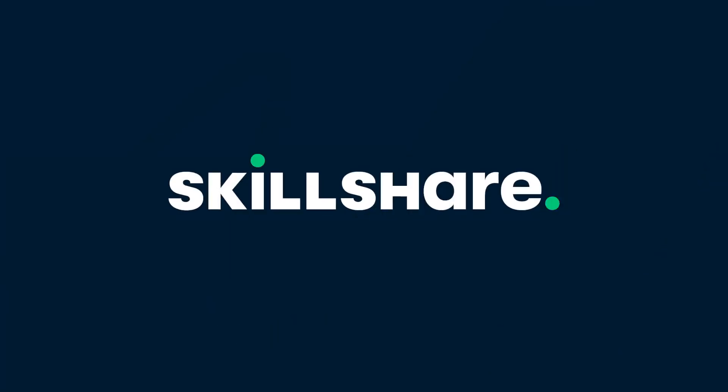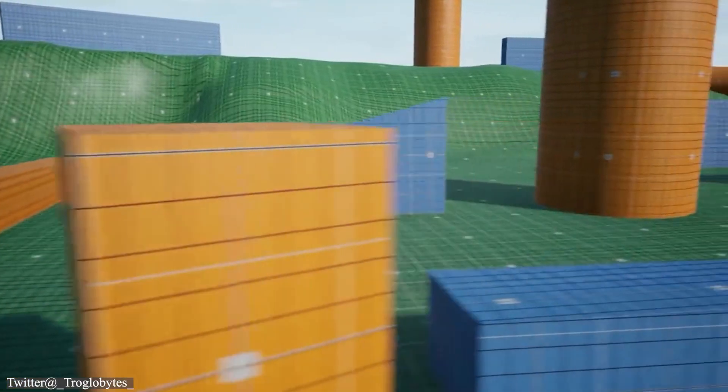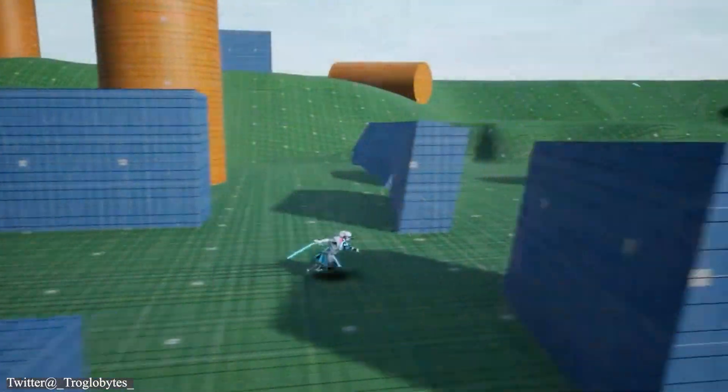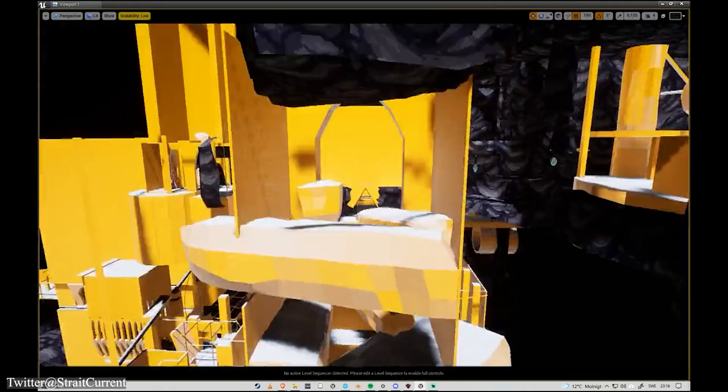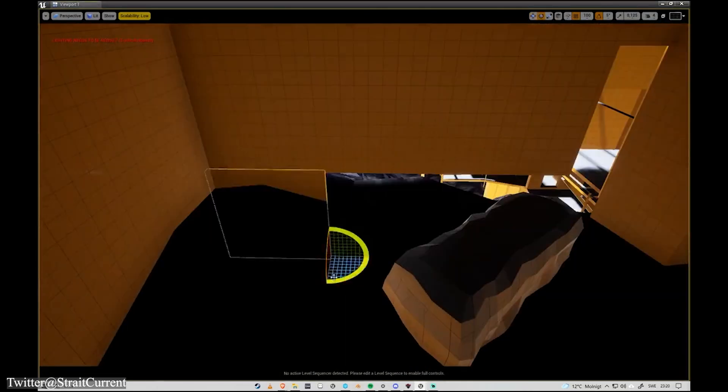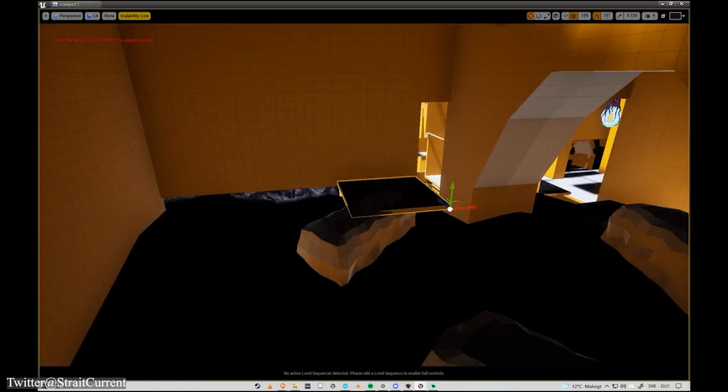This video is brought to you by Skillshare. Blockout is an iterative, creative, and explorative process where you use simple geometric shapes and placeholder geometry to block out your level designs, game environments, and game art assets. It is also called Blocking, Whitebox, Blockmash, and Gradebox.